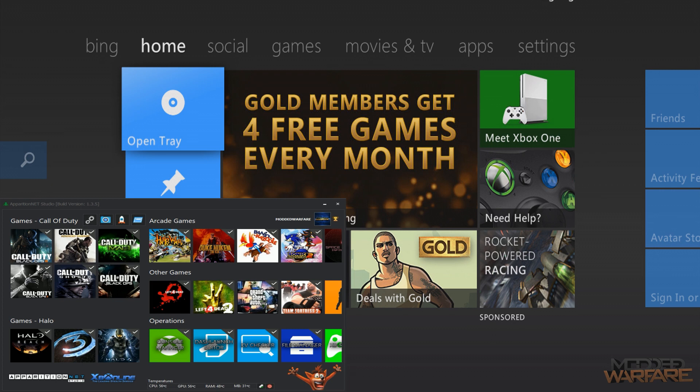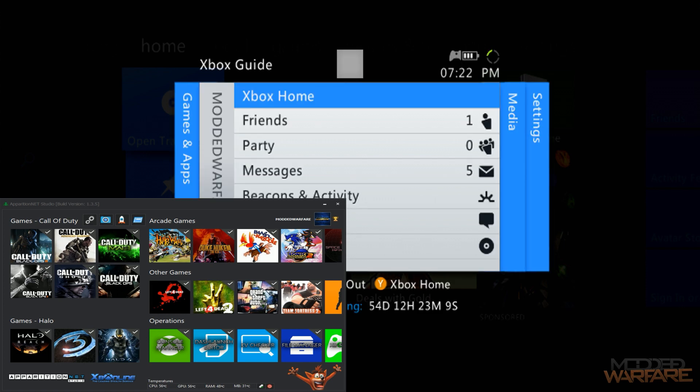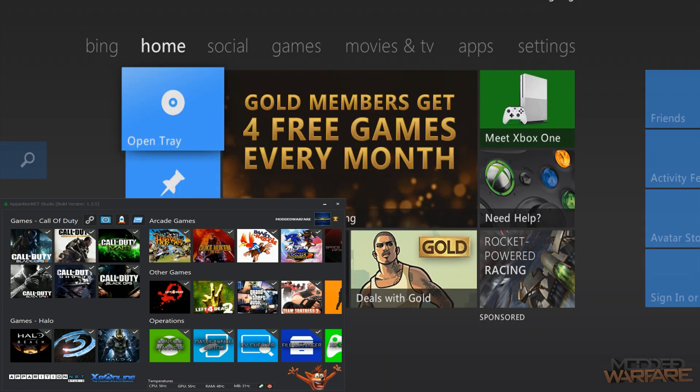If you're unfamiliar with Apparition Net Studio and don't know what it is, it's basically an all-in-one mod tool. It's the biggest all-in-one mod tool and the biggest RPC tool for JTAGs and RGH consoles. It's a paid tool that costs $25.